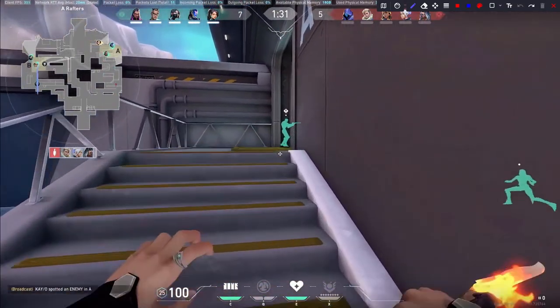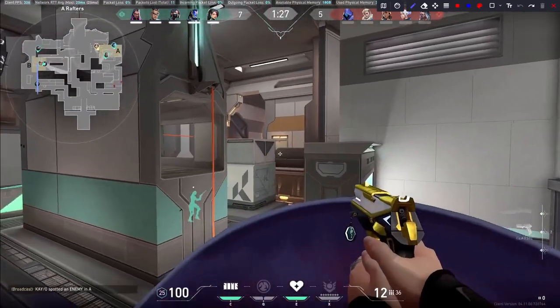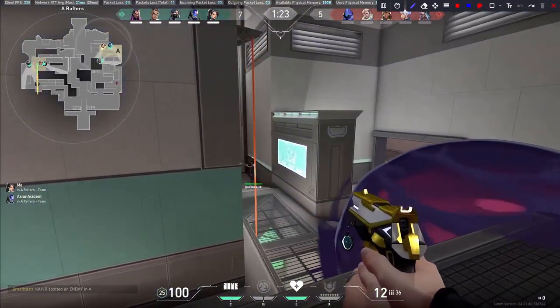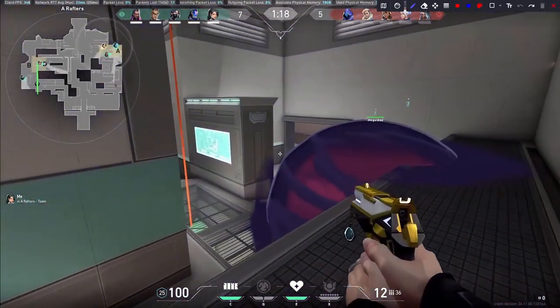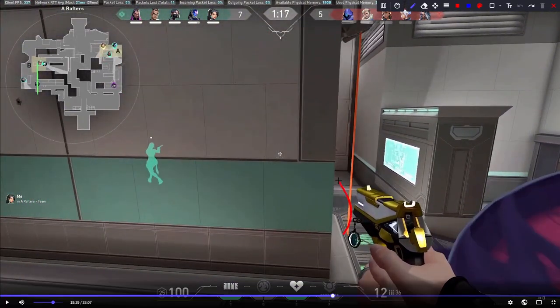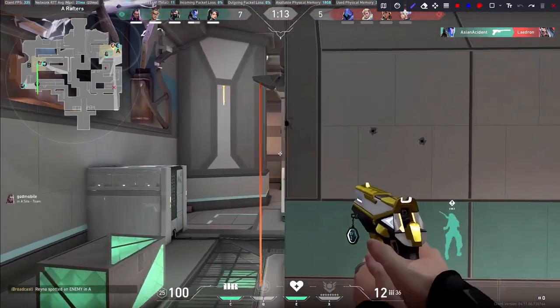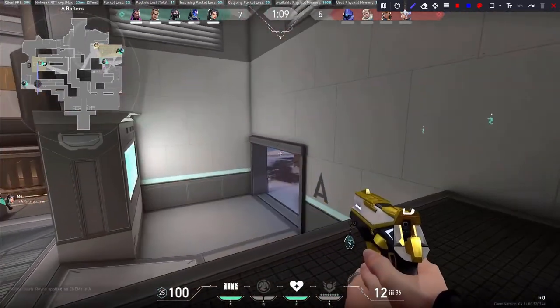But if you rotate rafters, this is a good spot if you have like a deagle or something. We have no one watching mid anymore, by the way. So yeah, we're kind of just covering your Reyna — it's okay. I would have rather you went maze and then just wall and slowed them down completely. So we rotate rafters and we're kind of just vibing, taking some weird jiggles.